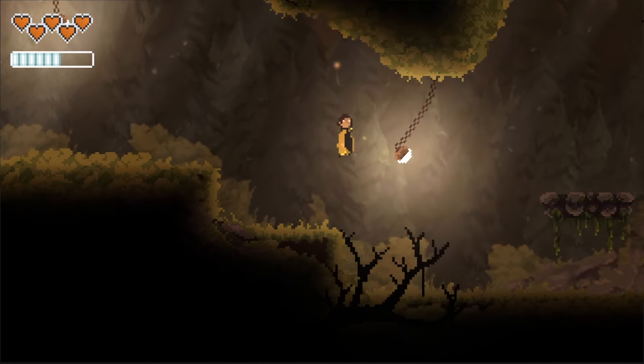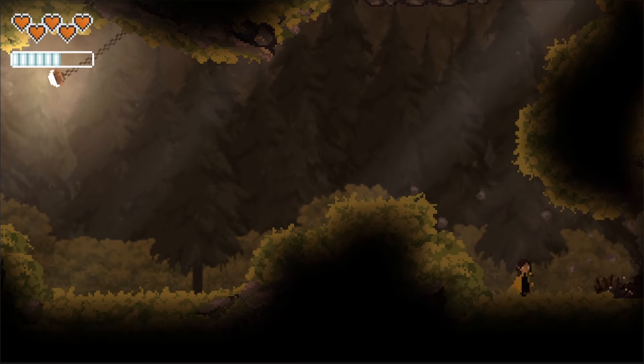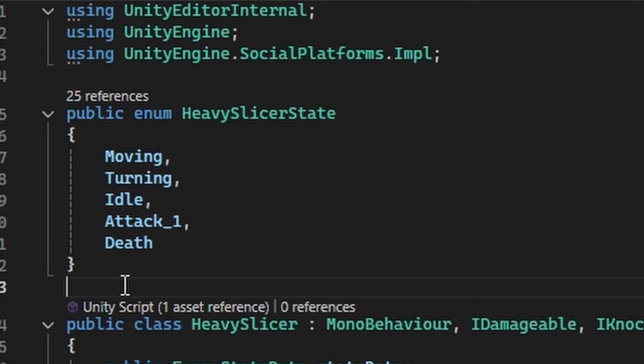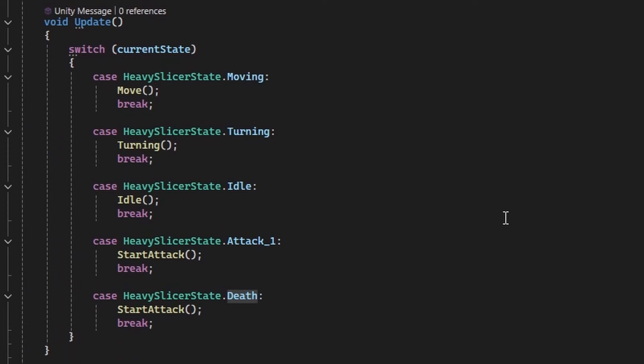I want to keep using state machines — we all know how I feel about those, they're amazing. But this time, I wanted to tackle it in a slightly different way: a different style of state machine, one that uses enums for states. An enum is basically a value type that defines a set of named constants, or in our case, states. We can essentially write a list of different enum states our enemy could be in at any given time and only execute code for that state. It makes things really nice, easy to follow, and also really quite tidy.